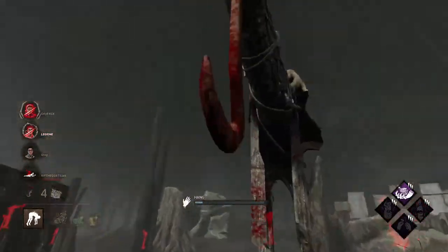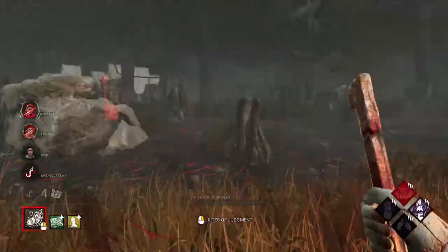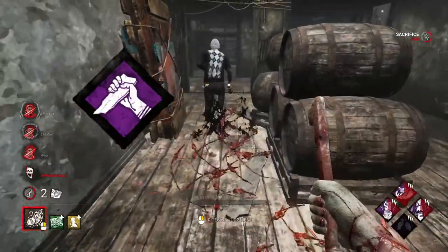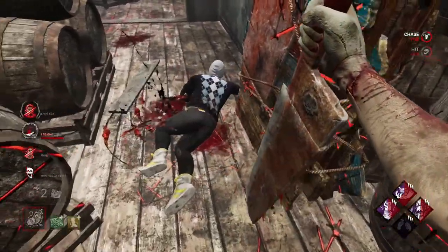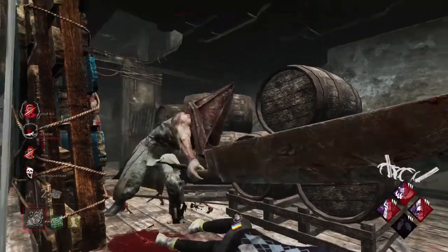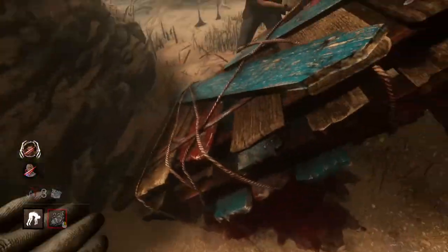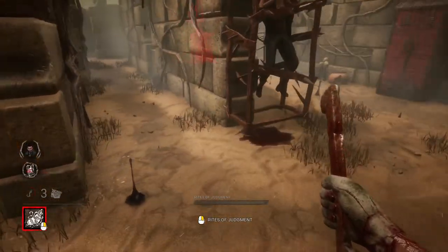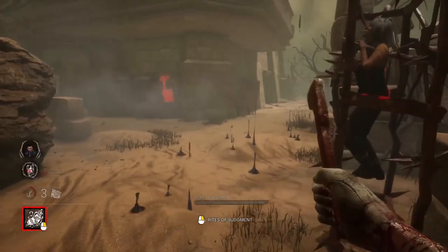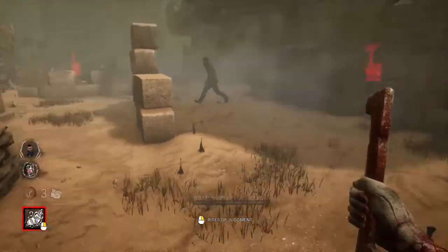Caging can also avoid certain survivor hook-related perks. If you down a survivor who has been recently hooked, you can cage them, which will not activate Decisive Strike. If a survivor has reached their second stage, you can perform a mini mori using Final Judgment. It is almost always worth it to use Final Judgment as opposed to hooking a third time, because it is insanely quick and it removes any chance for a last-minute save, as well as saving the hook on the map. One other thing worth noting is that cages will relocate if you get too close to them. If you are closer than five meters for 3.5 seconds, the cage will relocate to a different cage spawn and will pause the timer, so don't stand too close to cages.